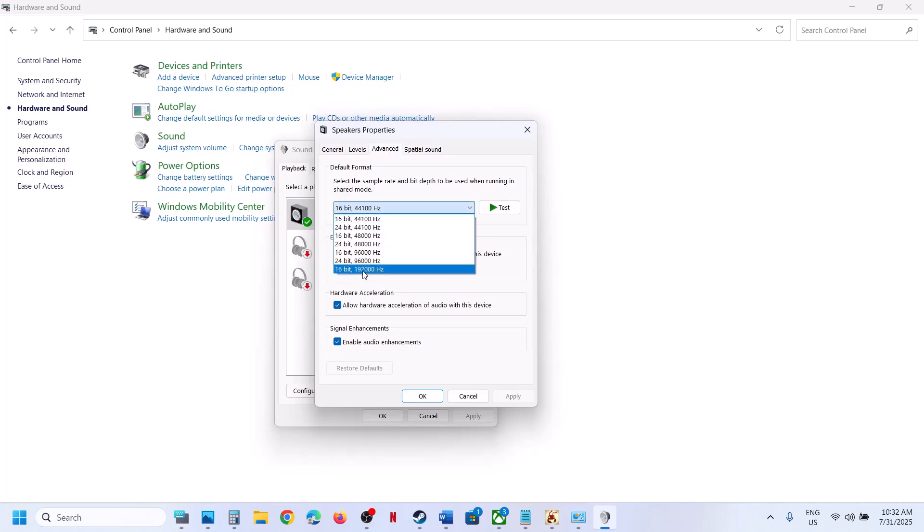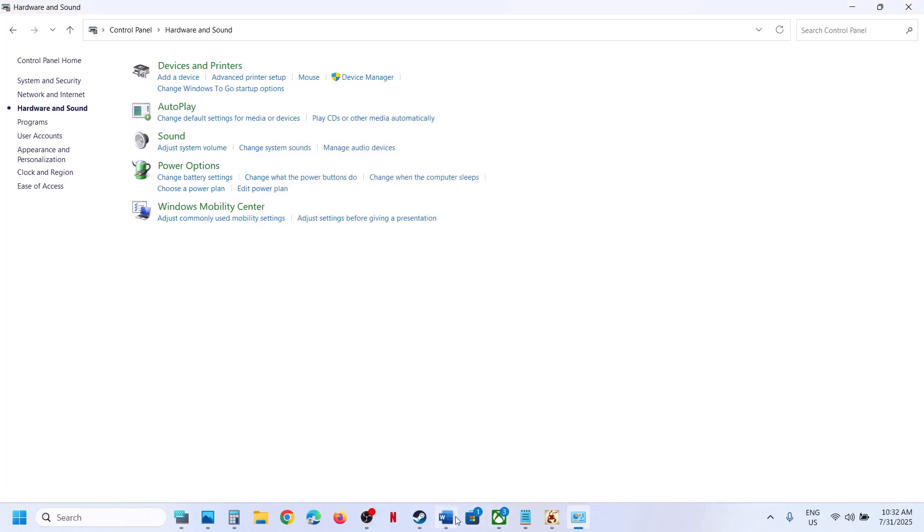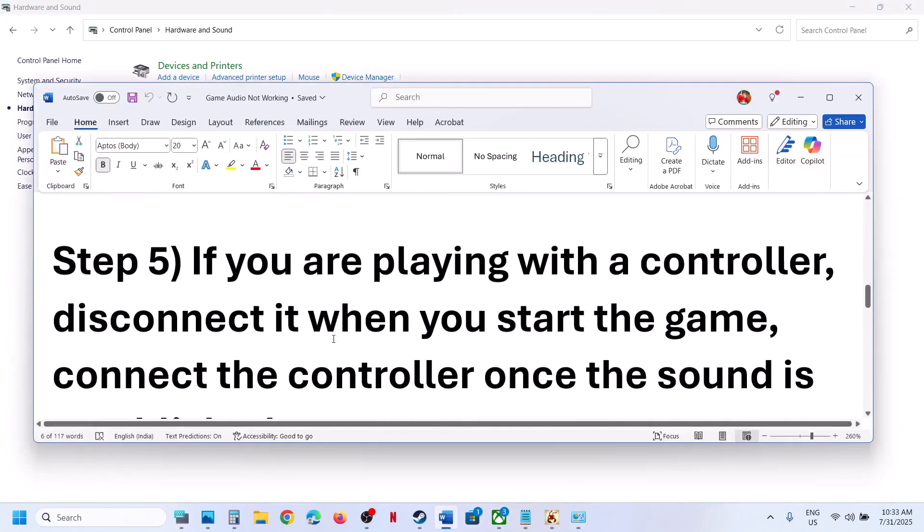In the Advanced tab you may see settings like 16-bit 192,000 Hz or 96,000 Hz. Try selecting 24-bit 48,000 Hz first, hit Apply, click OK, and launch the game to check. You can also try 16-bit, or 24-bit 44,100 Hz, or 16-bit 44,100 Hz — hit Apply, click OK, and relaunch the game each time to check.